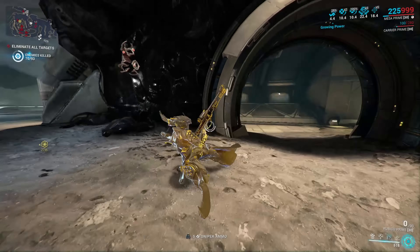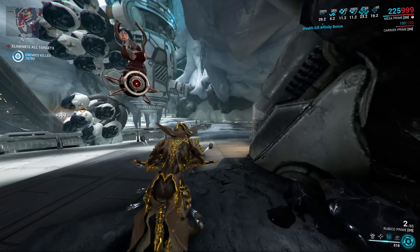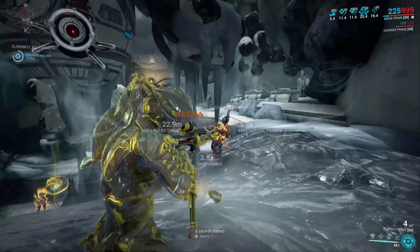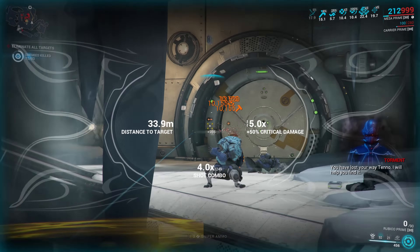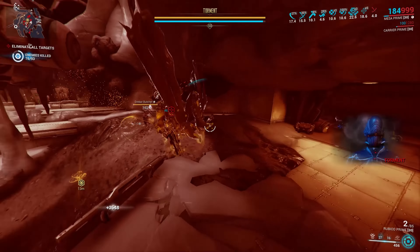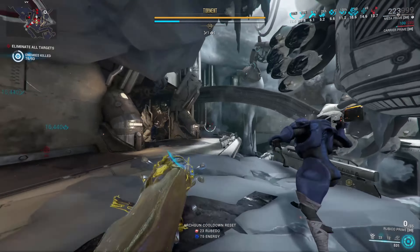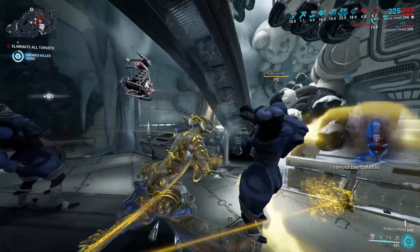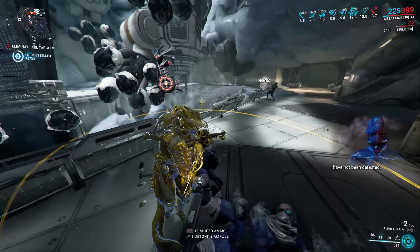Instead, the timers could be paused when you switch off the weapon, protecting the stacks you've already gained. Alternatively, the stack conditions could be merged, so that killing with one weapon simultaneously triggers the buffs on the other. Or, really pushing the boat out, we could do away with the stacks and timers entirely — allow all weapons to access the full buff, not just the ones good enough to get themselves there in a timely manner. This would mean there'd be less pressure to use optimal gear, as the other options would no longer get weaker while struggling with specific heavy units.